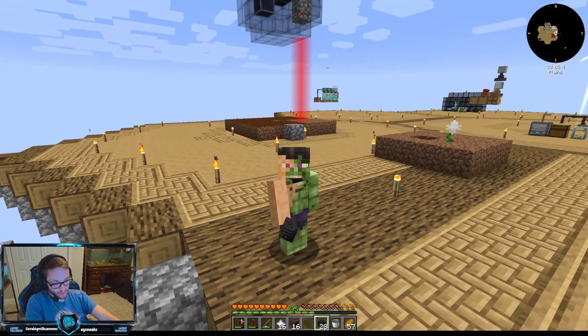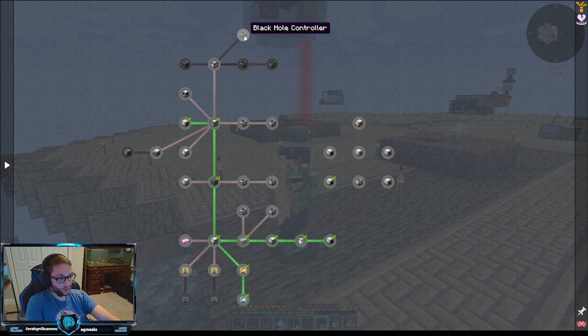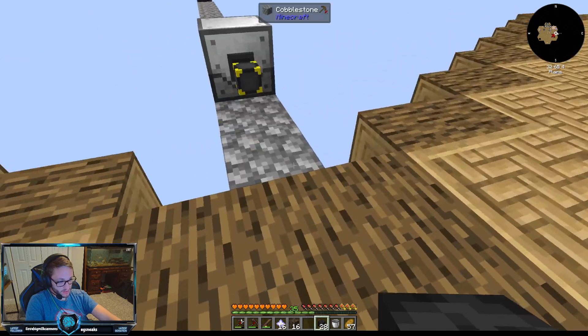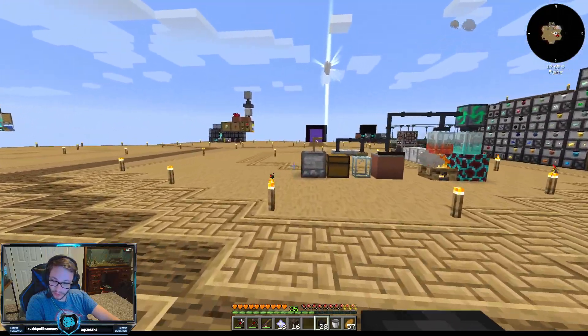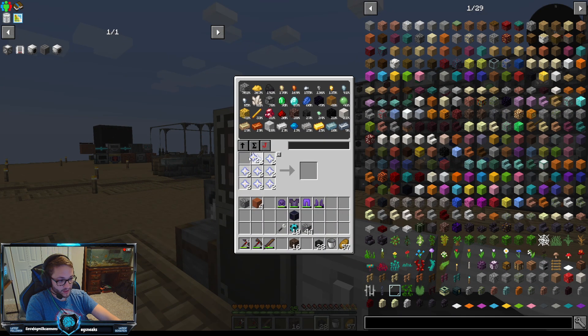In the last episode we went through a bit of the questline for Industrial Foregoing to get our mob crusher and make a wither killer. Today I'm happy to announce we have our 18 nether stars and we'll never have to spawn a wither again. End of last episode we made it, and beginning of this episode we'll never use it again.